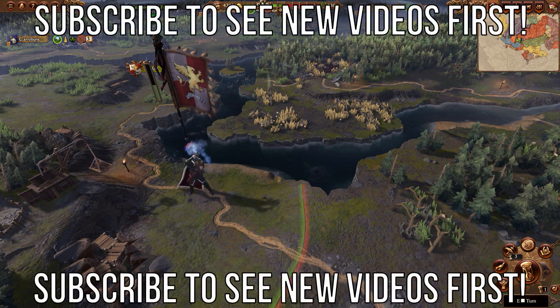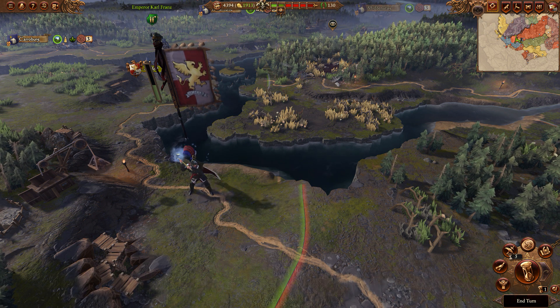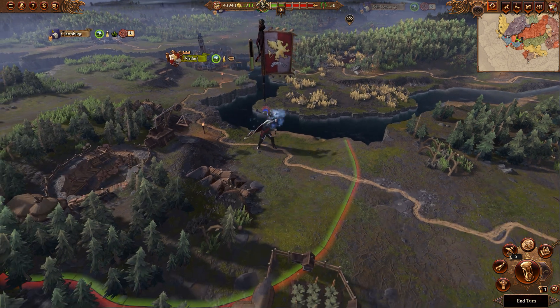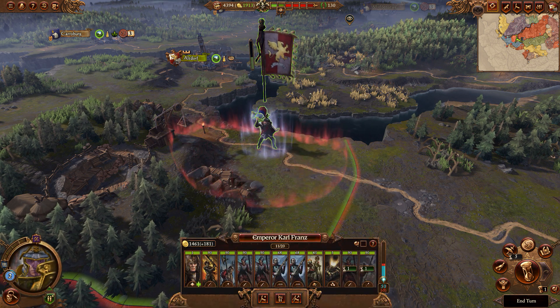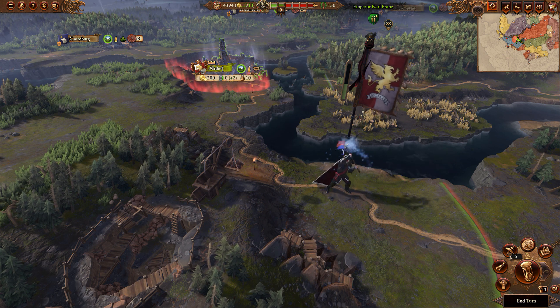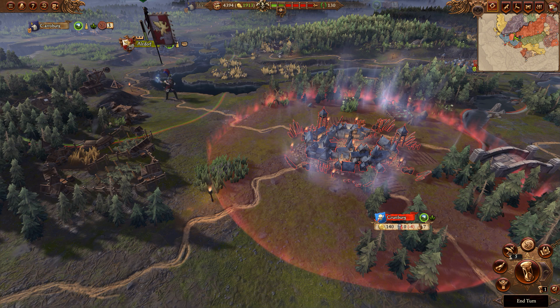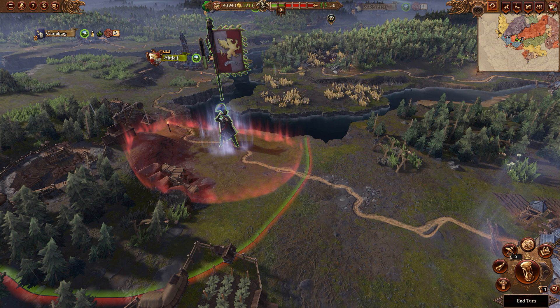Hello y'all. Welcome to part two of my Reichland playthrough in Total War Warhammer 3 Immortal Empires. In part one, we defeated the Empire Secessionists in a battle. The Empire Secessionists did not have a fun time - they got beat down pretty hard. Their lord got killed. We were also introduced to Karl Franz, our legendary lord.